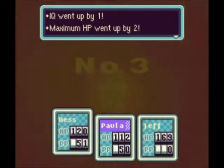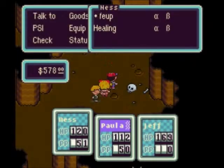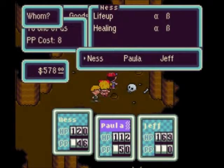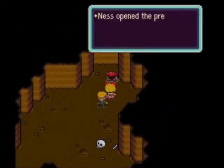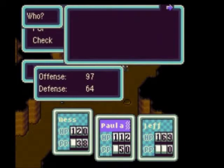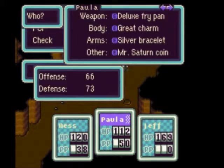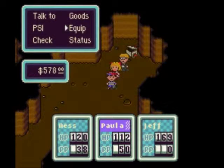Soon enough Paula should be getting really close to learning Freeze Gamma, which is the third level freeze spell that can take out all of their health in a single hit. She's not going to be able to do much except PSI because of the paralysis, which is unfortunate. That's probably why I ended up leaving this place — to heal that.